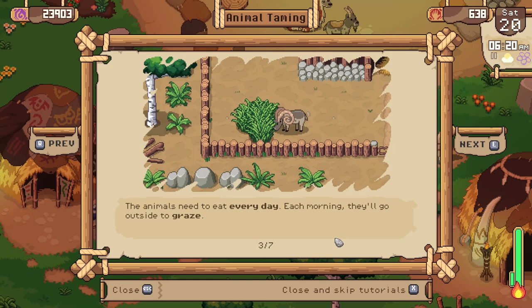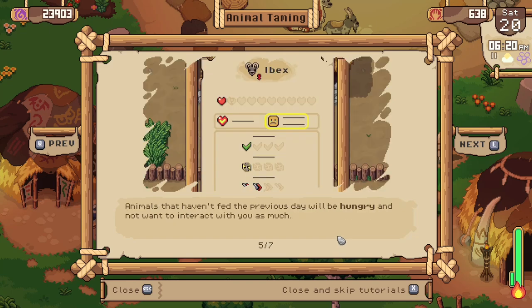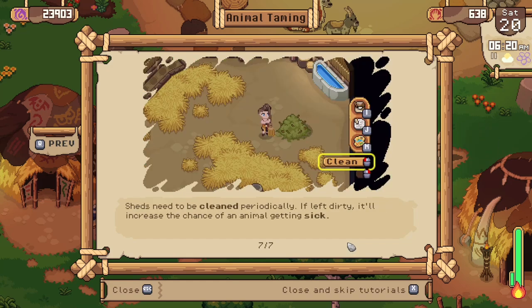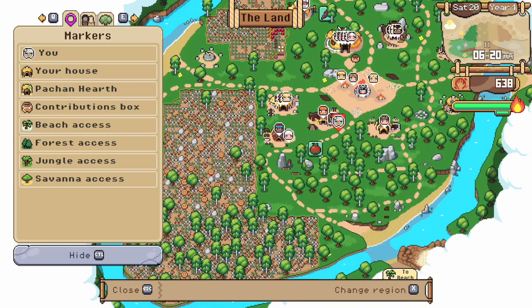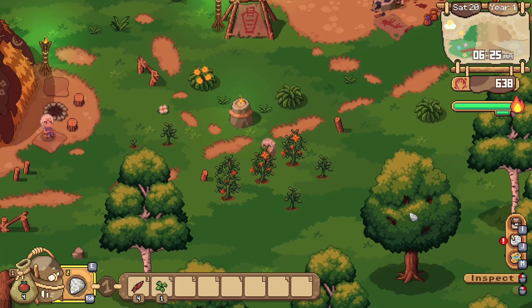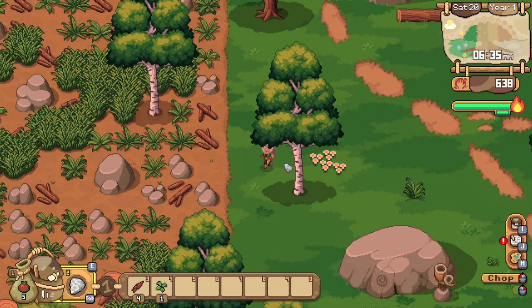The animals need to graze every day — each morning they'll go outside. You can fill their troughs to make sure they have food to eat; if they can't find grass outside, they can be fed fiber and grains. Animals that haven't fed the previous day will be hungry and not want to interact. A hungry animal can be hand fed. The chest needs to be cleaned periodically — if left dirty it'll increase the chance of animals getting sick.